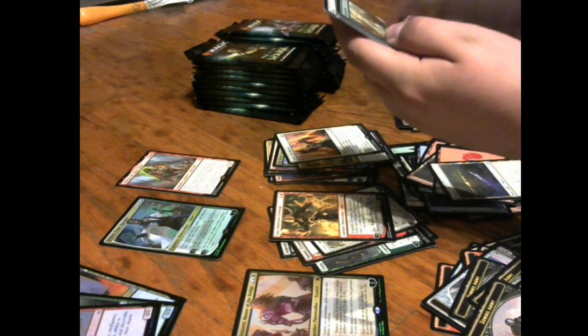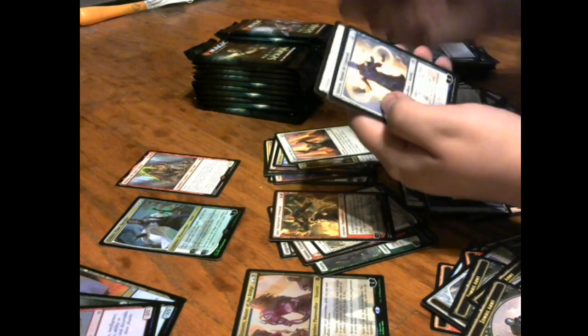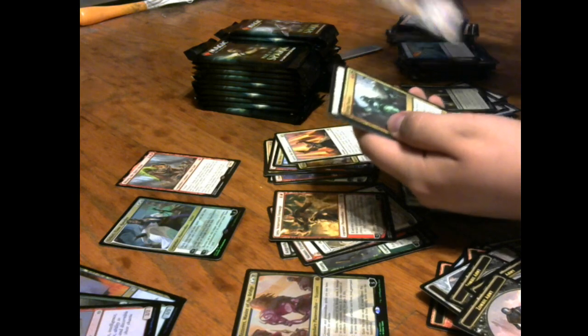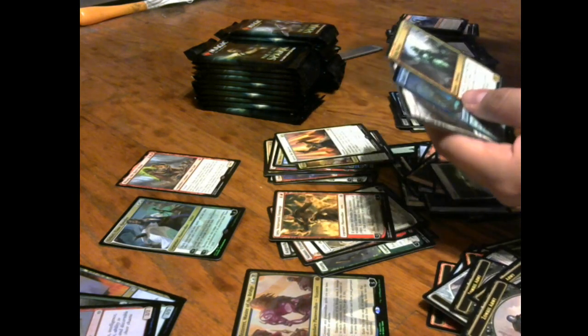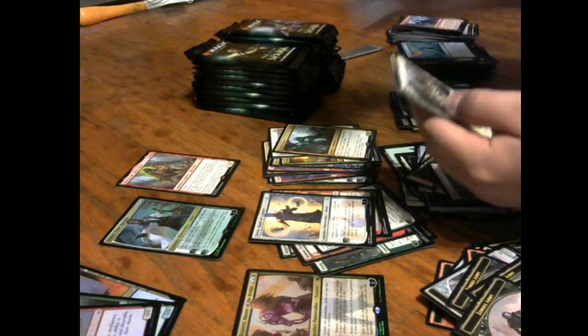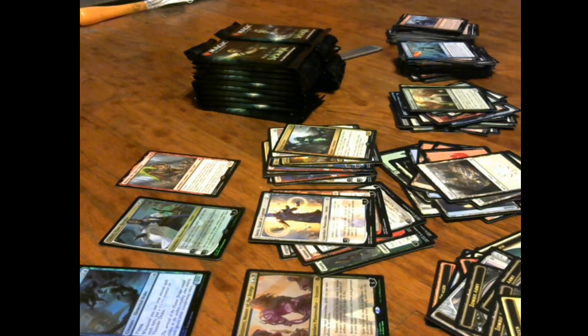We've seen Ultimate Masters box openings. Paradise Druid — that's a nice uncommon. Dovin's Veto showed up again today, and Living Twister. I was wrong — maybe it's a foil. Dovin and Living Twister — it's alright. I don't think it's gonna see any play outside of Limited.